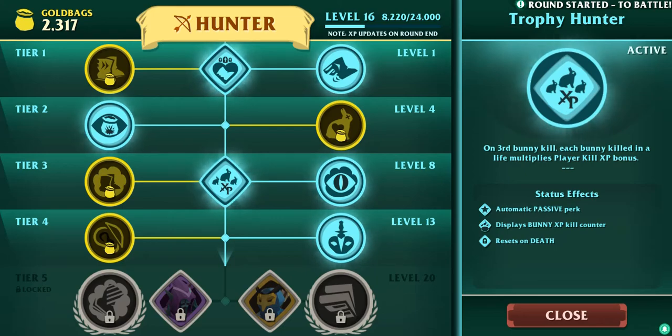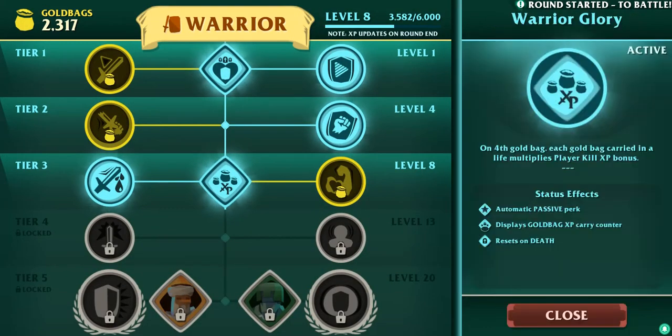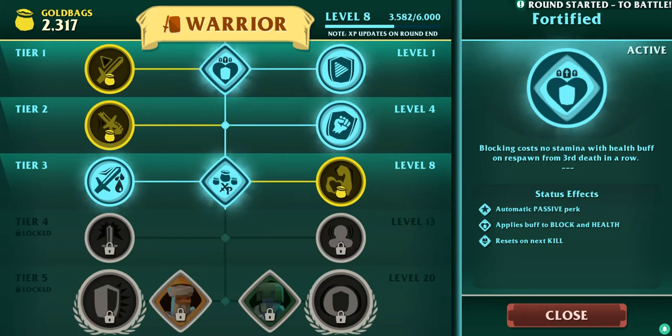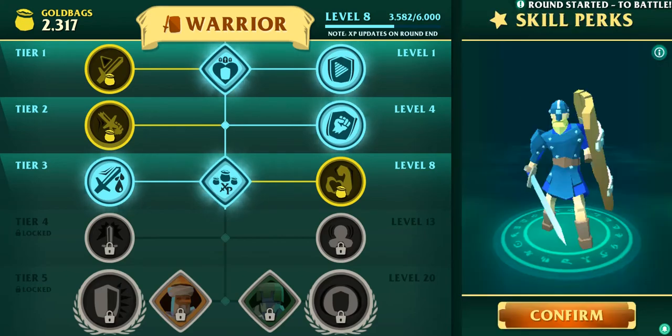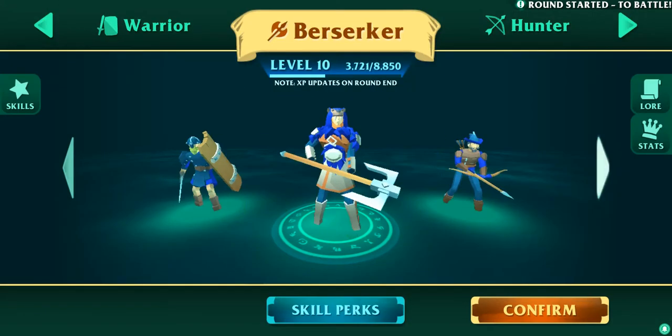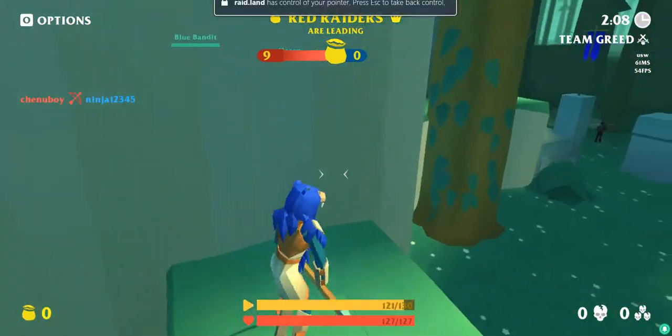Automatic passive perk — displays bunny XP counter, resets on death. Last one: automatic passive perk, applies buff to block and health, resets on next kill. Automatic passive perk — displays gold bag XP carry counter, resets on death. Automatic passive perk.